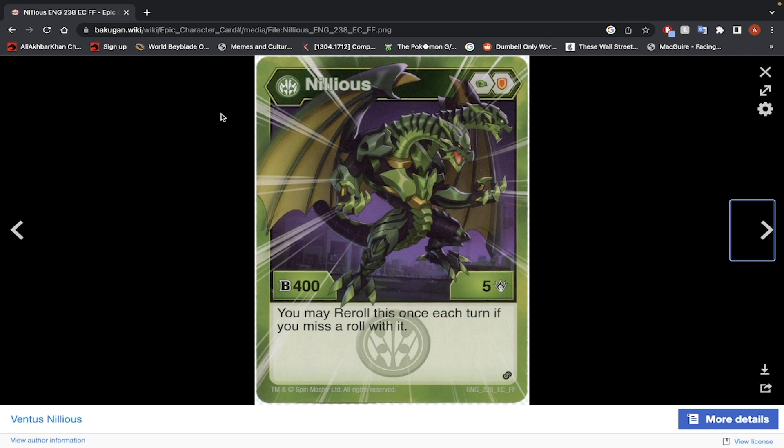Ventus Nilius — Green Fist and Shield Core, 400 B-Power, 5 damage. It's a re-roll effect. Stats are too low. If it had a better core lineup, it might be worth using for the damage, but because it has a Green Fist and Shield Core, it's not worth it.